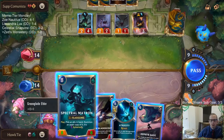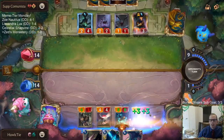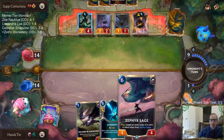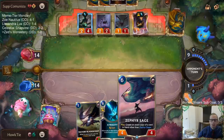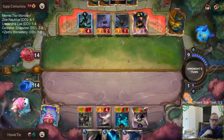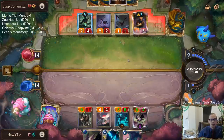The Zephyr Sage! Something to remember about Zephyr Sage that I always forget: it creates a copy of any card — it doesn't have to be a unit. I always think it has to be a unit, but it's any card at all. So you could have Zephyr Sage copy Atrocity, for example, and get two Atrocities that way.